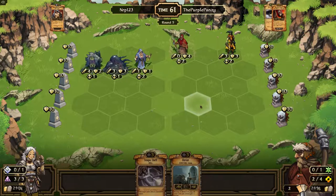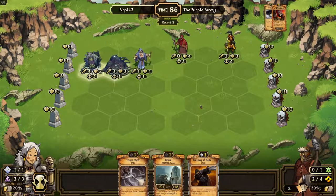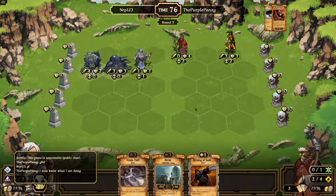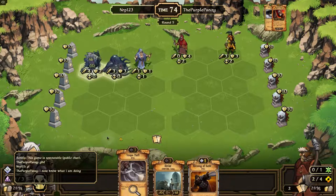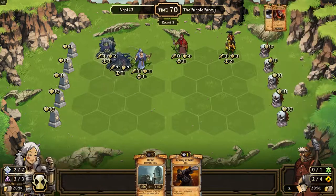Machine Priest. Blessing of Haste. I want to do that this turn — yeah, I want to do Blessing of Haste this turn. Okay, I'll go like this.